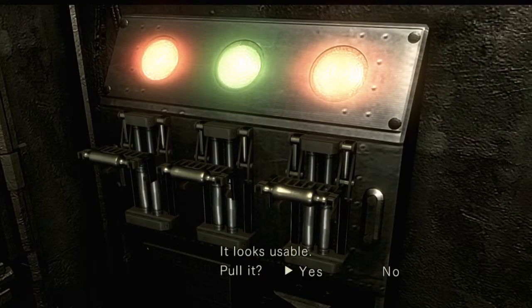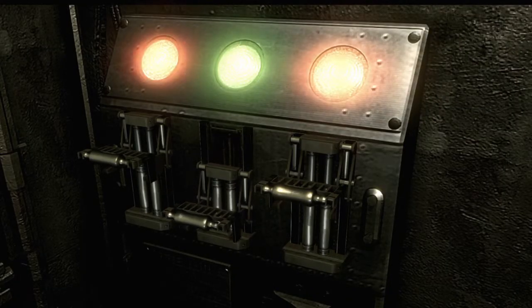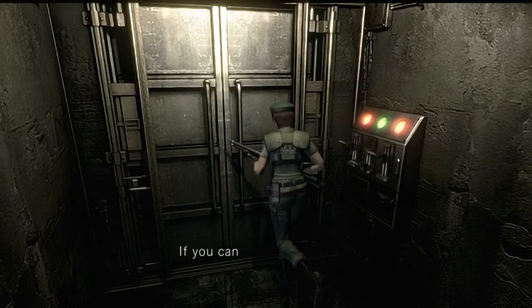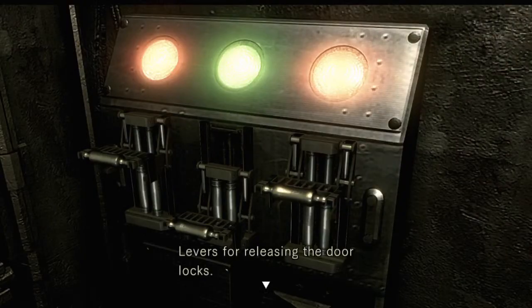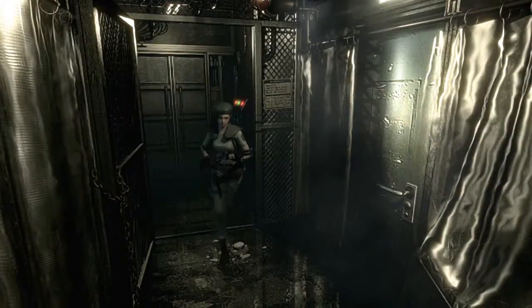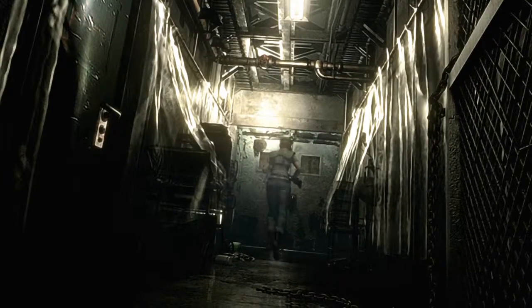There are levers for releasing the door — it looks usable. Pull it — yes! Can I go in now? It's locked. If you could just get those levers on the side to work, it should open. Levers releasing the door now. If you could just reach the locks on the levers... okay, so where do I find the last one? That's what I need to find out.